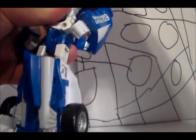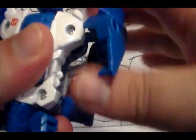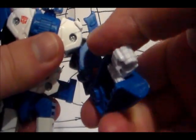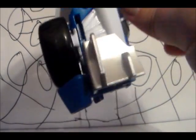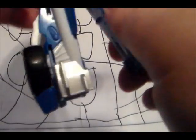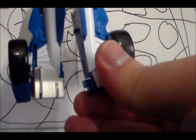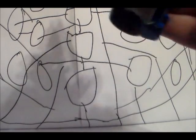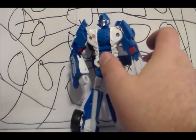For articulation: the head can rotate 360 degrees, arms can rotate and go back, the bicep rotates, elbows bend, knees bend, and the feet have a little ankle tilt. He's a nice figure.